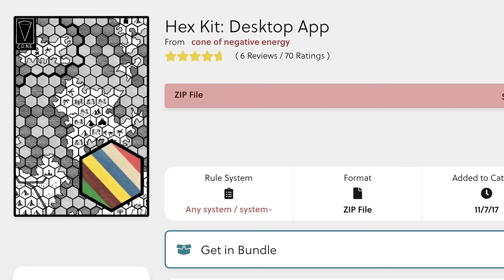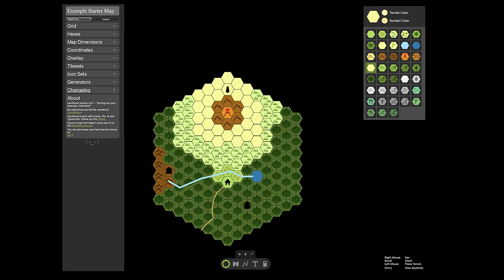Years ago I backed a product called HexKit on Kickstarter — it's still available, a great little software for making all kinds of maps, but it is paid software. So I looked around and found something called Hex Friend. I used it a couple of times to see how stable it was and it seemed to work pretty well. I'm going to put a link to that — if you want to make a quick map, I think it's a good spot to start.